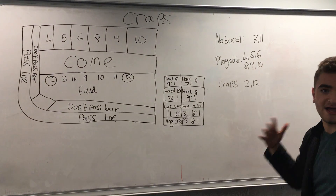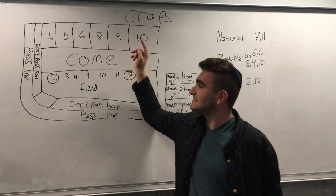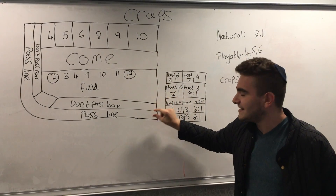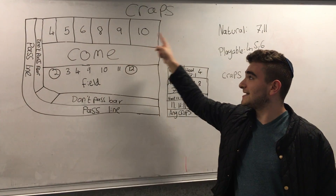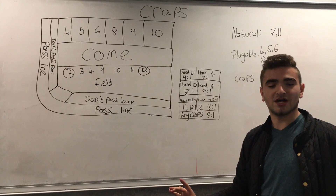Then you get one of the playable numbers. This is where the game gets a bit more interesting. When you get playable numbers, one of these six is selected and the pass line is bidding.